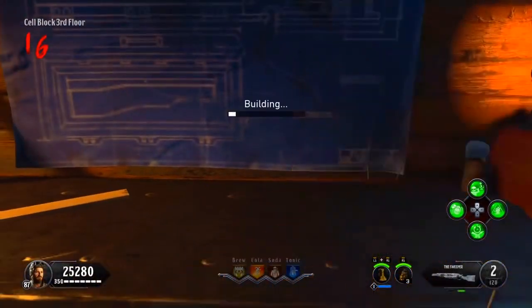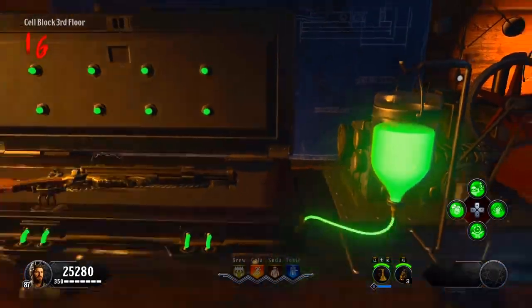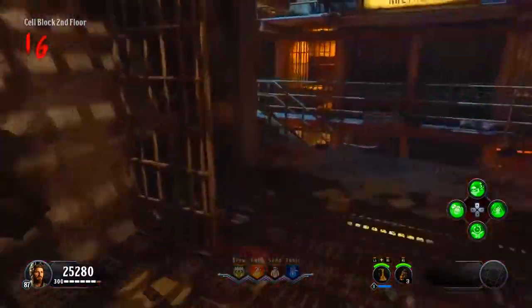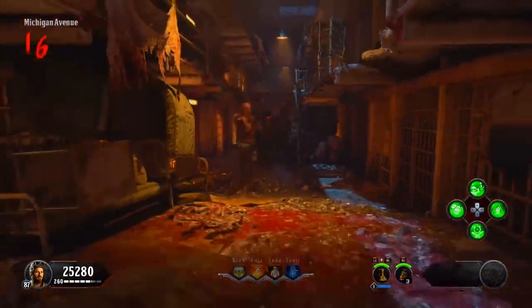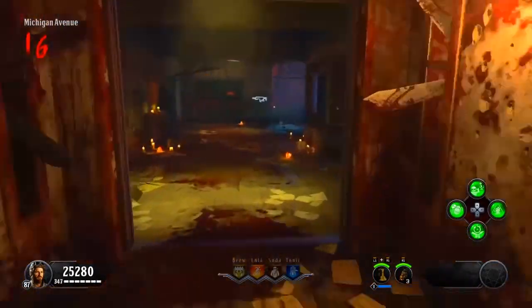Once you've collected all of the acid gat kit parts, make sure you build it over here on this table. Once you do that, you should have nothing in your hands. Before you do all of that, you want to make sure your specialist is almost close to being level two.